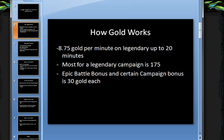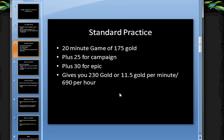You can get up to 8.75 gold per minute on Legendary, up to 20 minutes game time, rounded down. The cap is there so you don't let the game run forever and just rack up gold. It does work when the game is paused, though. This means the most you can get for the Legendary campaign is 175 because of the cap. You can also get an epic battle bonus of 30 and a campaign bonus of 25. So a regular 20-minute game maxes out at 175, plus 25 for the campaign, plus 30 for the epic battle, giving you 230 gold — or 11.5 gold per minute, or 690 an hour. That's about half of what I'm targeting.